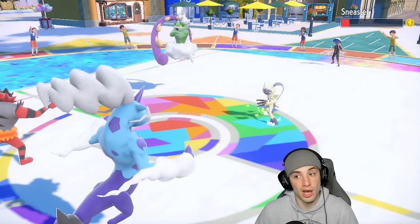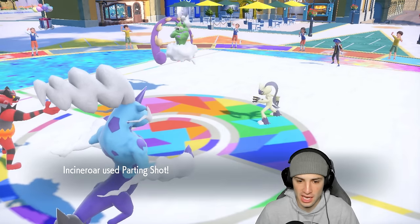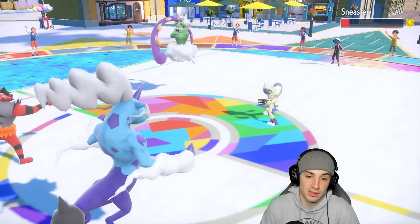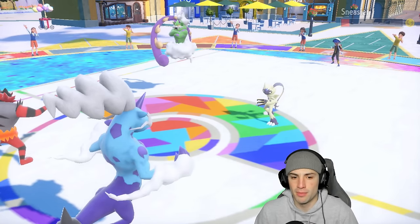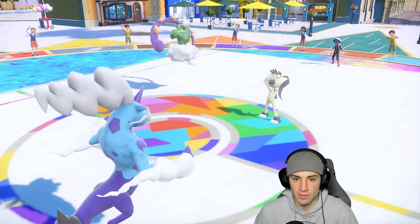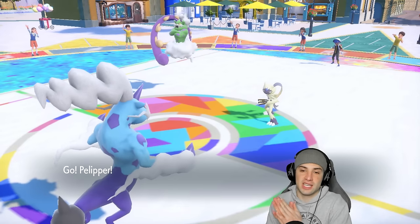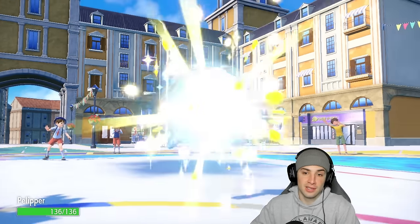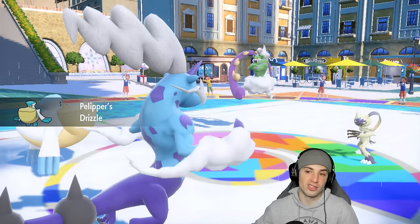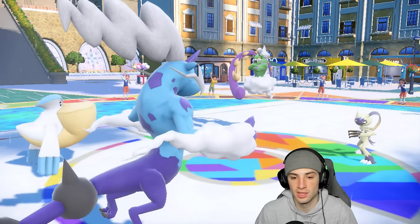Wild Bolt Storm is not missing — big-time damage, bringing Tornadus down to one HP, and we get a paralyze! They're not even Sashed. Parting Shot flies through, so now it's a decent turn for me to bring out Pelipper and set up Tailwind. Pelipper comes out — the good thing about this Tailwind is we're setting it up staggered from their Tailwind. If we can KO their Tornadus very soon, we can have a Tailwind turn late in the game.